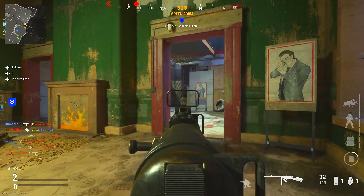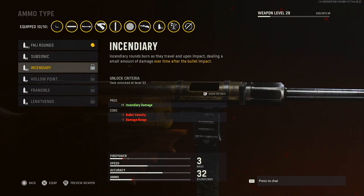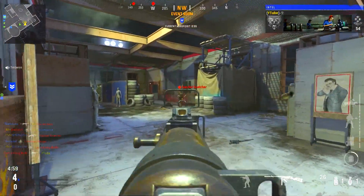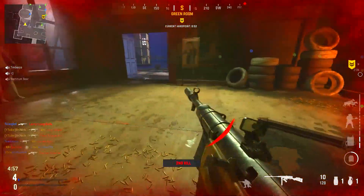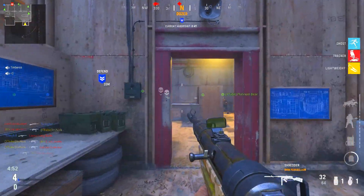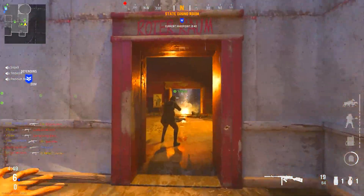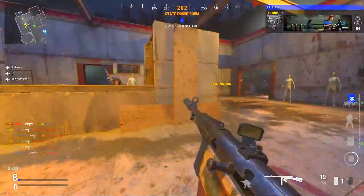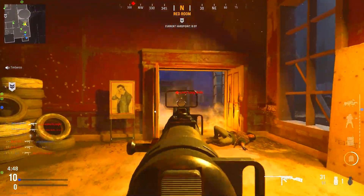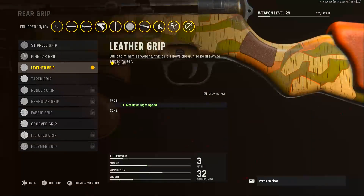For ammo type, I went with FMJ rounds for bullet penetration since I don't have incendiary unlocked yet. Once I get incendiary I'm definitely throwing it on this class, though it might reduce damage range. FMJ rounds let you shoot through walls and through a lot of cover. They work especially well with the perk that highlights enemies — you can keep shooting them through cover with FMJ and they will go down.